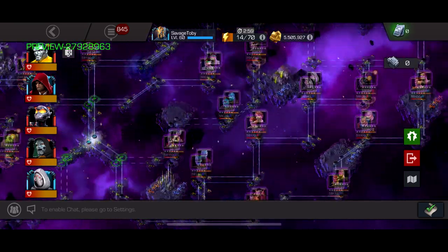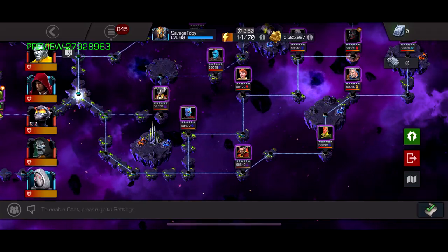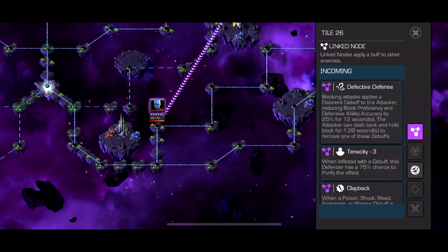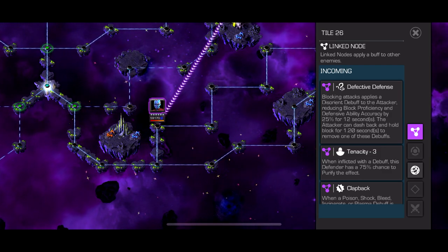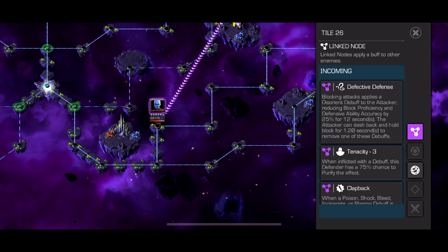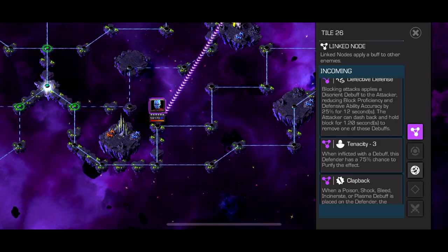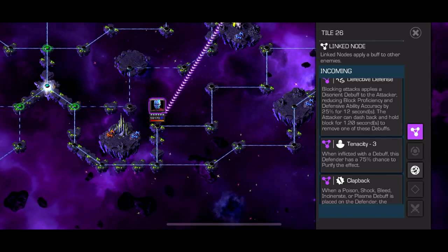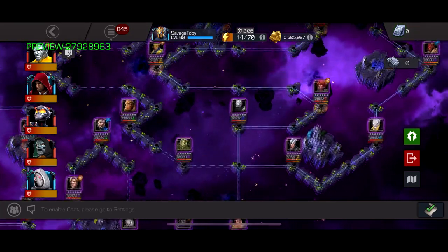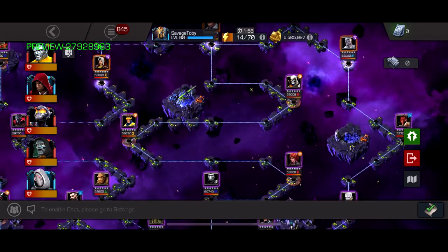Now we get to path 5, which has defective defense, tenacity, and clapback. Defective defense places a debuff on you every time they hit your block, reducing your block efficiency by 25% — so after four blocks they're pretty much hitting you. With tenacity on top of it, you pretty much just have to intercept. Make sure you don't use champions that rely on debuffs and aren't immune to their own debuffs, like Nick Fury with bleed. There's also a War Machine here, so the spam special one could really destroy a lot of characters without ghost. I don't really like the design for that path — it's kind of trash.